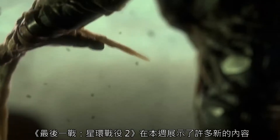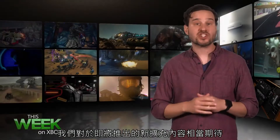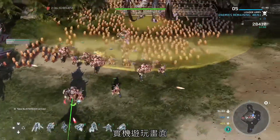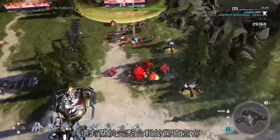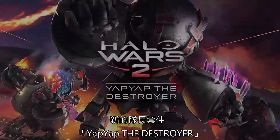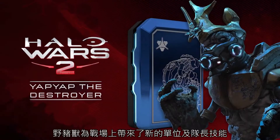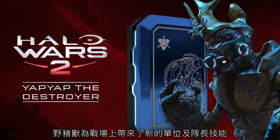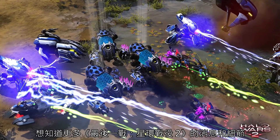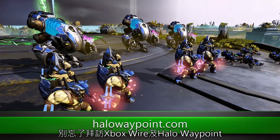Halo Wars 2 showcased lots of new content for the game this week. We got a tease at the upcoming expansion Awakening the Nightmare, which included gameplay footage from the first campaign mission in the expansion, new footage from Terminus Firefight, and a surprise announcement for the upcoming complete collection. The new Yap Yap the Destroyer Leader Pack also dropped this week. This grunt brings new units and abilities to the battlefield, along with the silliness you'd expect from grunts, adding a little bit of humor to the game. For more Halo Wars 2 news and details, be sure to visit Xbox Wire or Halo Waypoint.